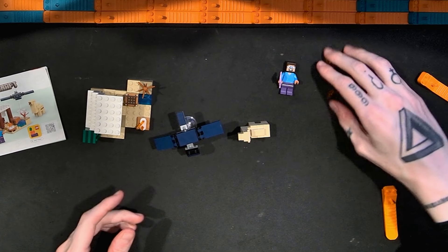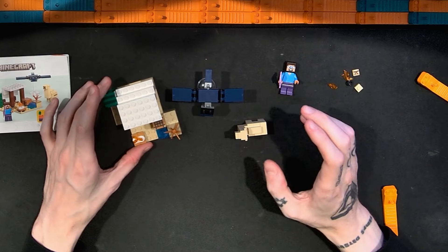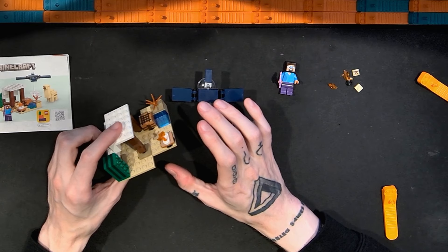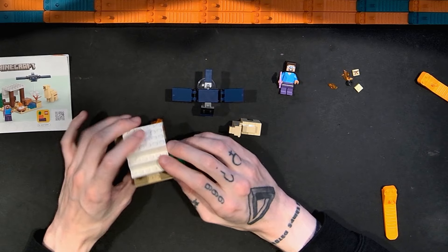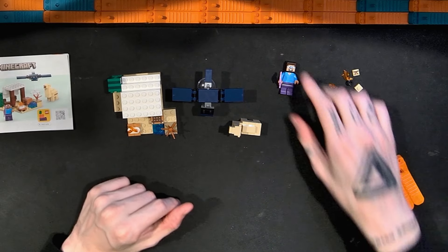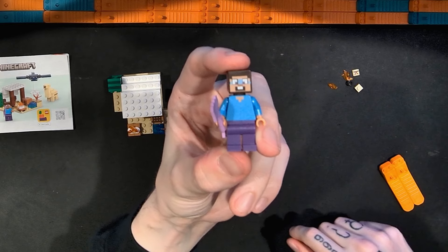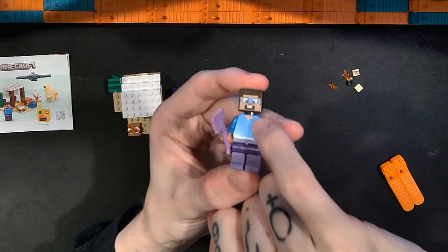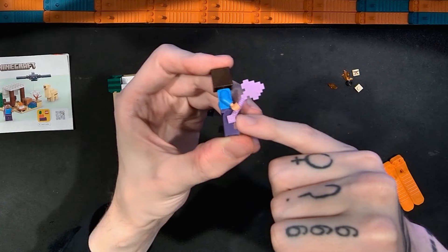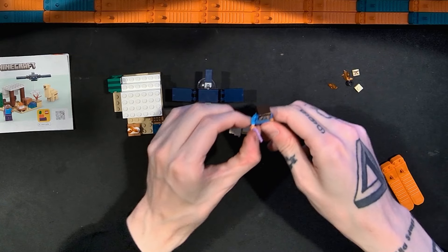Here is the LEGO Minecraft Steve's Desert Expedition set. This is a pretty small $10 box. The first thing to look at is the minifigure. We have Steve — a pretty common character. Good color for the shirt; printing up at the neckline is so-so; nothing on the midsection or legs. Face printing is pretty good overall. They do have this pixelated Minecraft axe or hammer accessory, nothing on the back — very very basic minifigure, but that's okay.